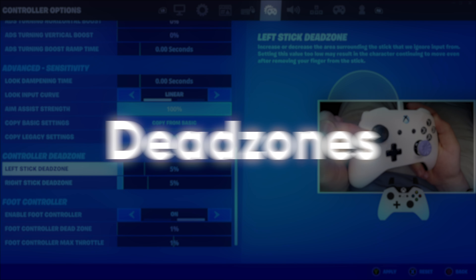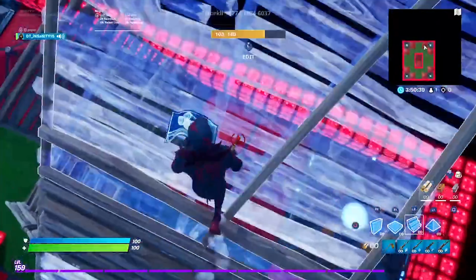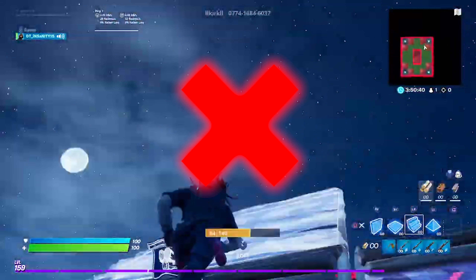Wait until you see the secret controller setting. For dead zones, if you get something called stick drift, you want to be using at least 10%.